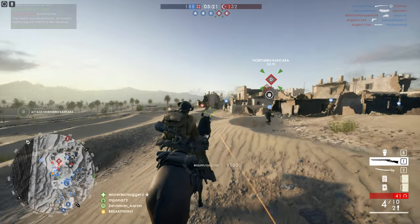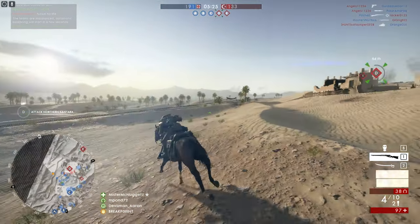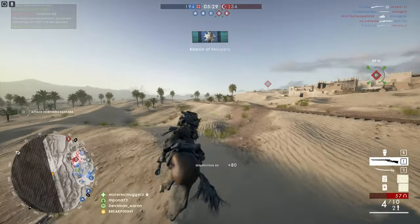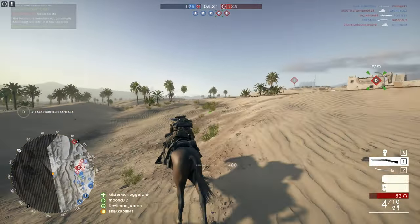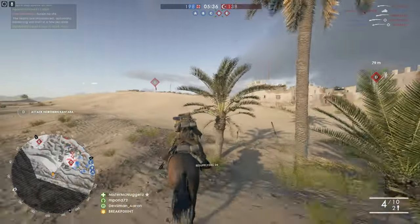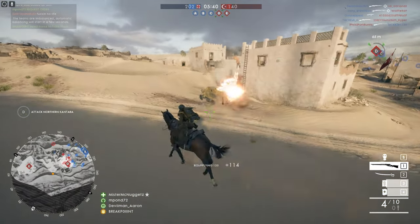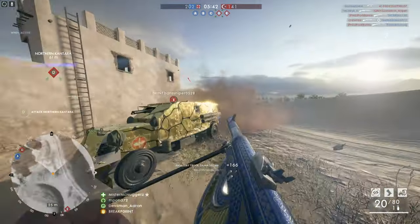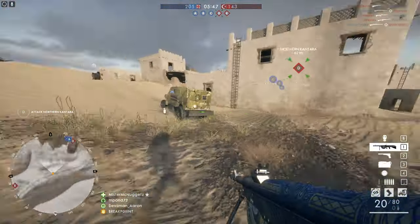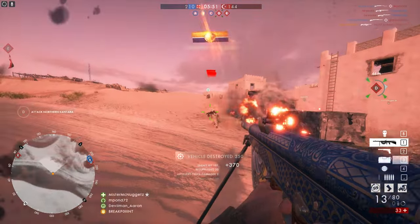Hi guys, it's Matthias. Starting off this clip by getting up on this horse because the enemy has a mortar artillery truck camping behind the D flag, farming easy kills uncontested. So I took it upon myself to get up on this horse, use these light anti-tank grenades, and get off the horse to use a limpet charge — not really my thing recently.